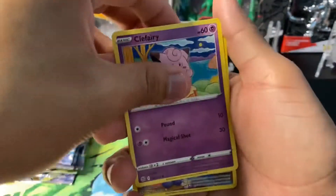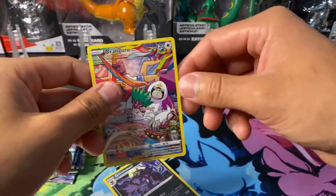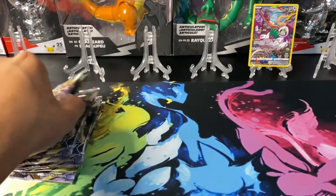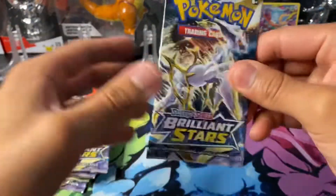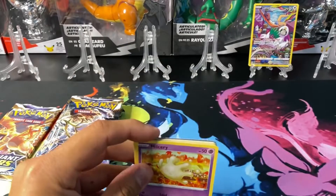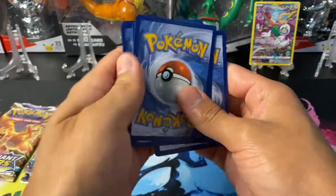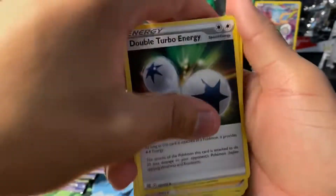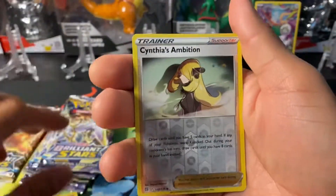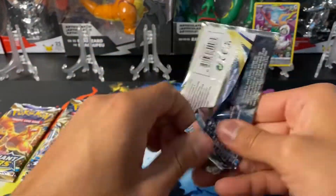We got Executor, Primrose, and Clefairy. I'll take that as a hit. Come on, Arceus V. When this set first dropped we were on a roll with Brilliant Stars — hits after hits. But now it's like very hard. We got a Cynthia's Ambition and a Manafee, but we're not looking too good on these packs.